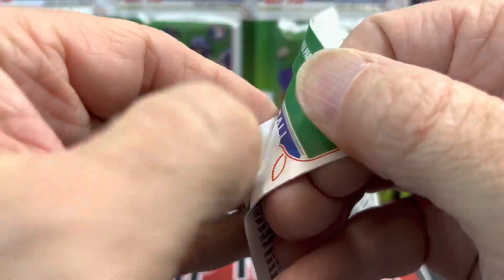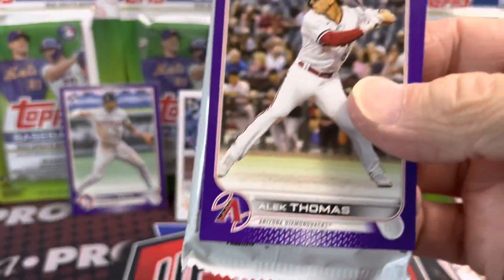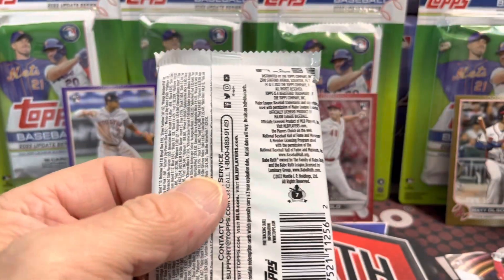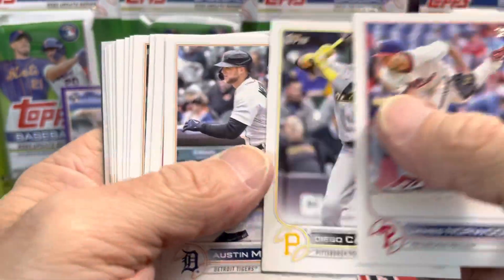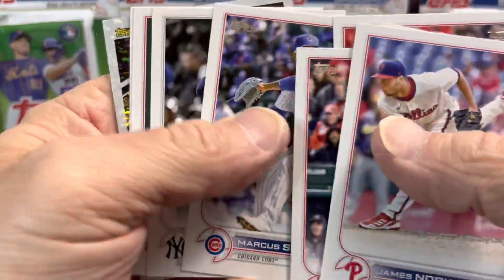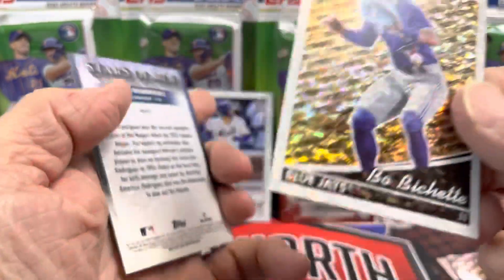All right, last pack — let's see what we can pull out of here. Overall, didn't hit anything monstrous, but that Peña — oh nice, Alec Thomas, not bad. And be another rookie behind there? No, not another rookie. Let's see what this last pack holds — back to back to back Julio Rodriguez sitting on the back of these packs, Stars of the MLB. Looks like we have a black gold in the back here. Let's hope it's a Julio... Bobby Witt... no, it is a Beau Bichette. Not bad, but still not the guy we're looking for.